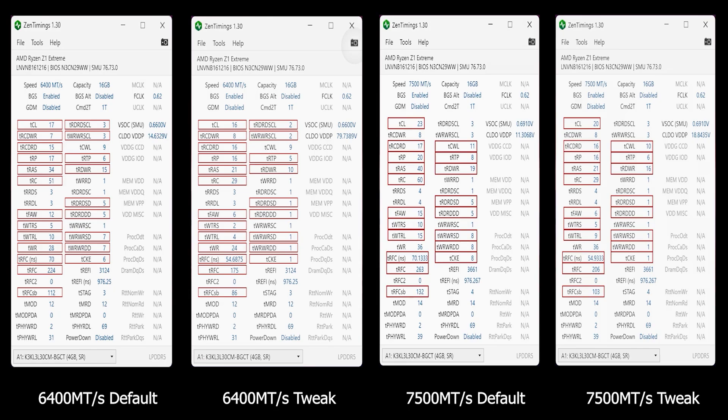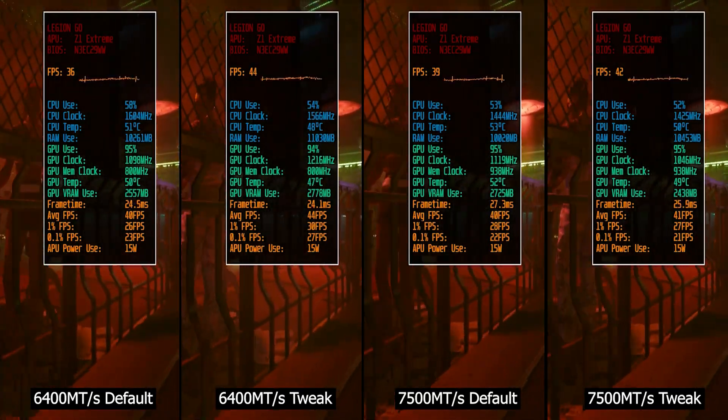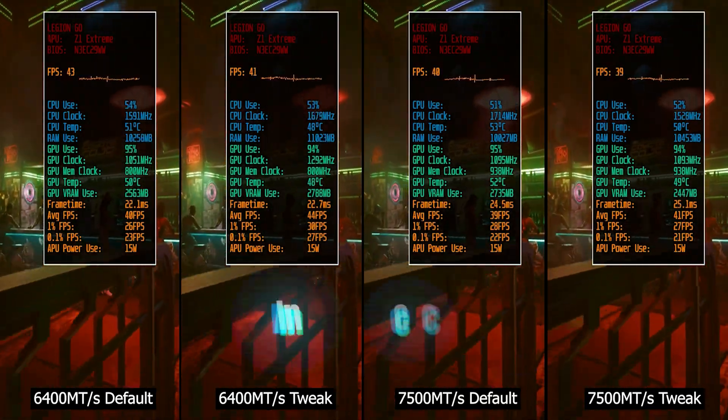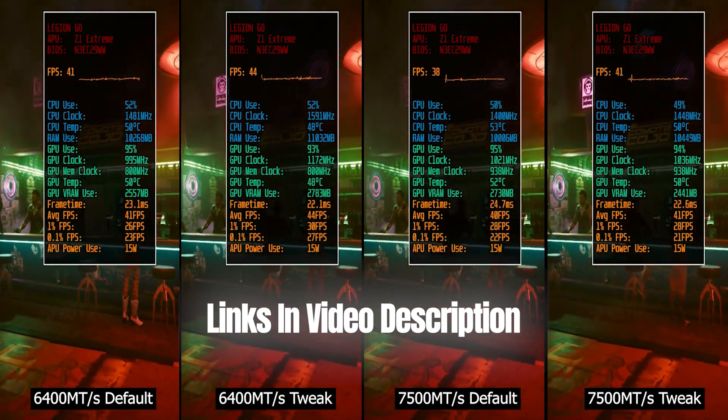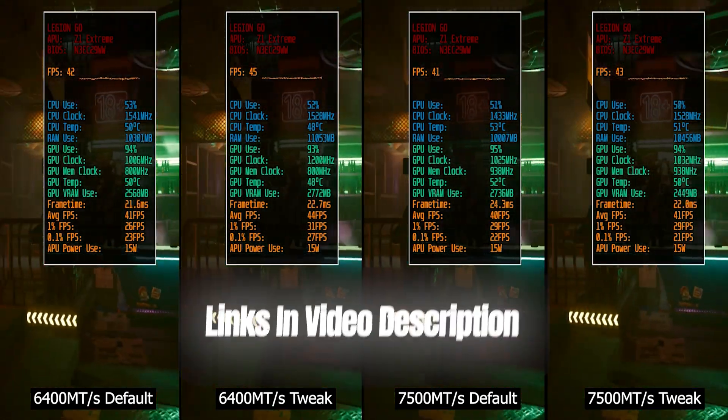Hey, what's up guys, it's Techosaur. In recent videos, I've examined how to tighten the memory timings on the Legion Go in order to gain some free performance, and we've seen together the whole process and the results we could get out of it. In case you've missed it, I've linked the two videos related to that on both 6400 and 7500 MT/s in this video description.